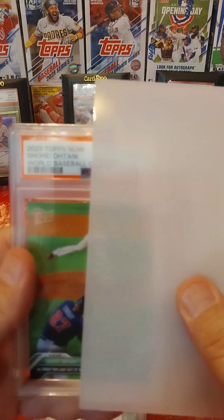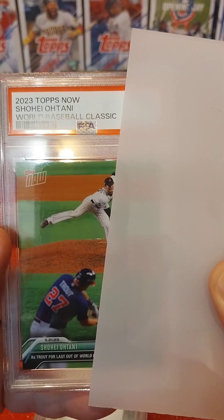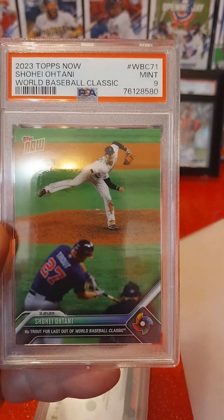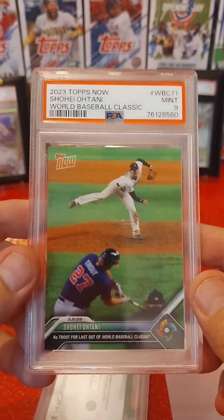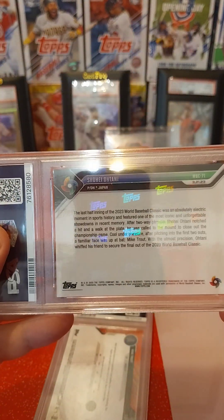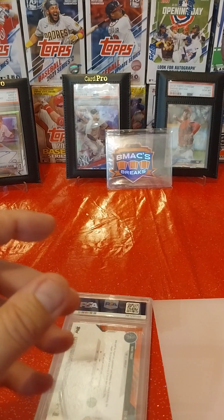Next card. This is a 2023 Topps Now Shohei Ohtani World Baseball Classic — this is when he struck out Mike Trout to win the World Baseball Classic. I thought it was a very cool card, and it came back a Near Mint 9. I was kind of disappointed — I wanted this one to be a 10. It is what it is.